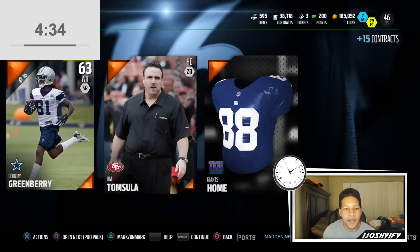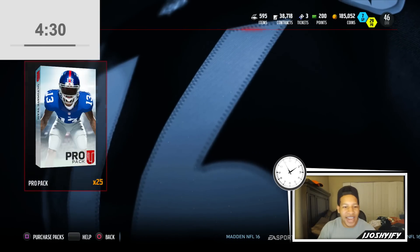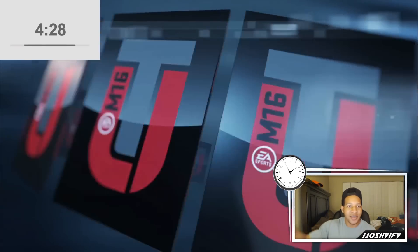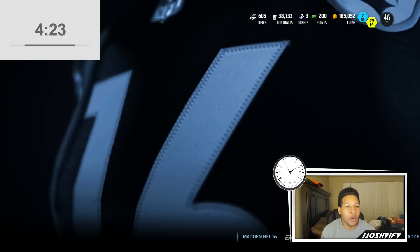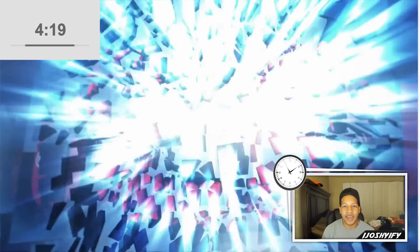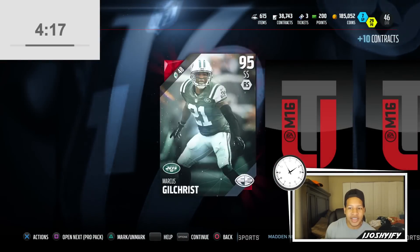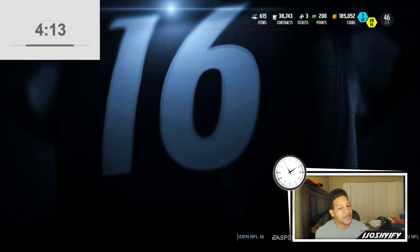How much time is left? About four and a half minutes. DT — there we go, we got a defensive tackle! Really not any elites, but we're about 15 or 16 packs in because we got a free one. Literally the first elite has been our only elite. Our first pack was our only elite. Packs have not been the greatest — but 95 overall and a DT. Let's go! Two 95 overall pulls!